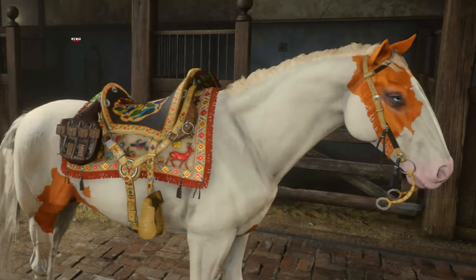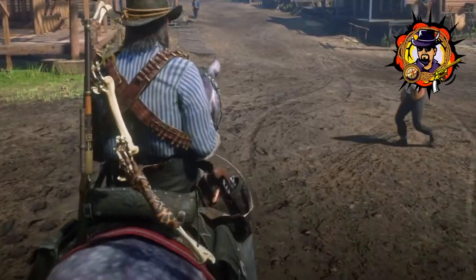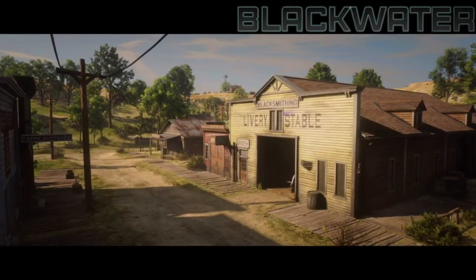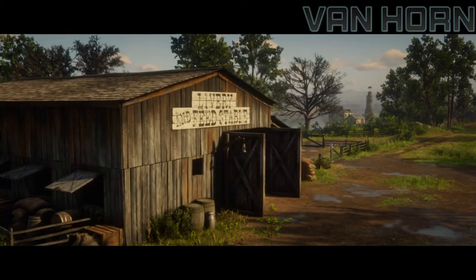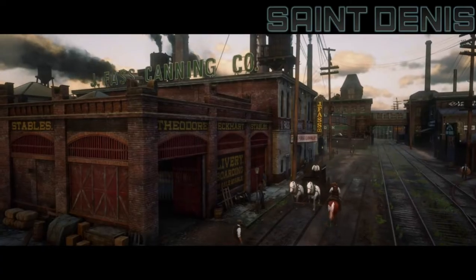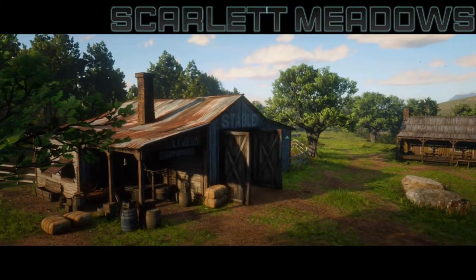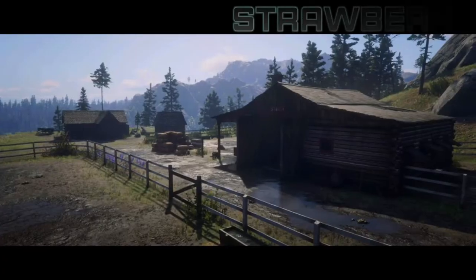Hello everyone, welcome to the channel, you're watching Horizon Rover. This video is about the daily challenge Horse Tag update. To complete it, you have to go to any stables in any town — stables are in Blackwater, Rhodes, Tumbleweed, Scarlet Meadows, Valentine, or Strawberry.